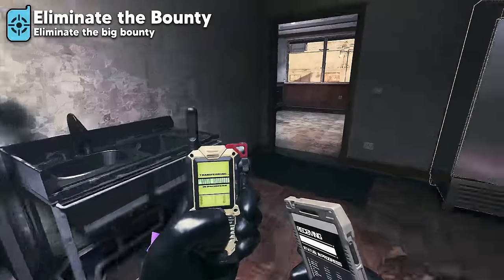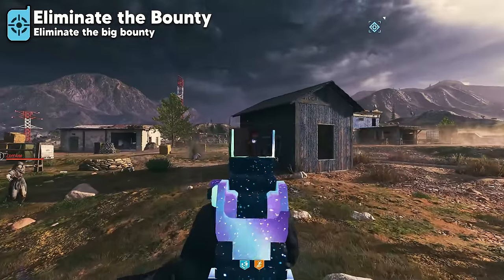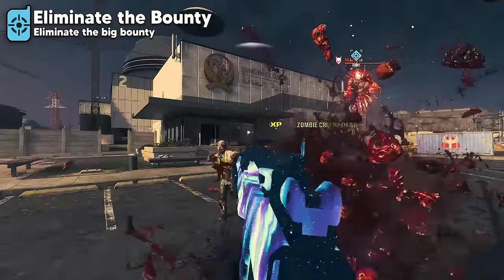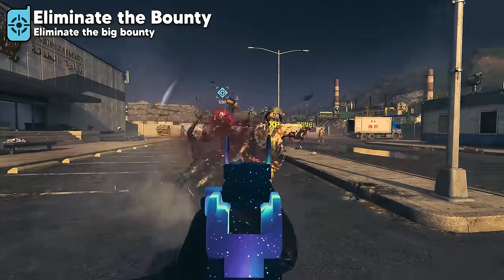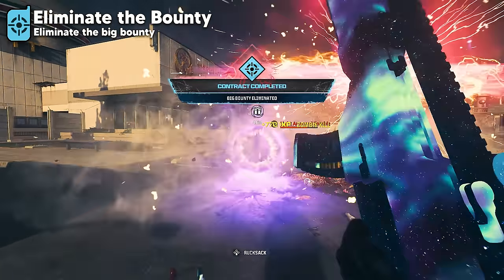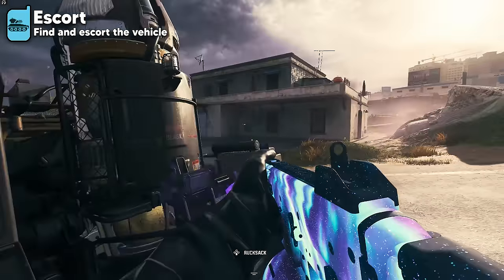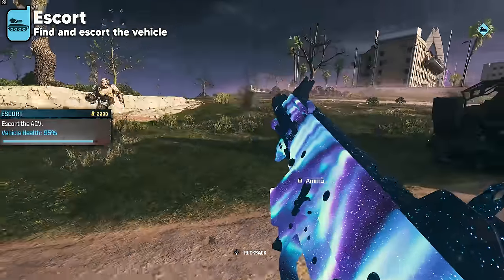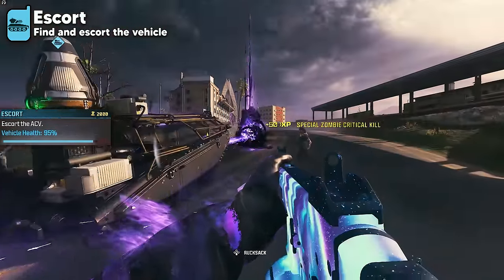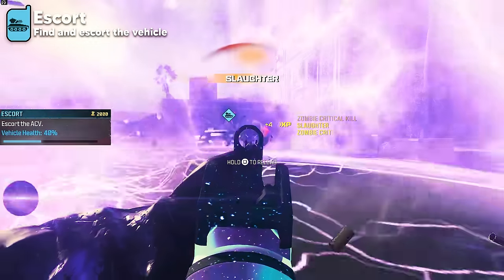Eliminate the Bounty will spawn an elite zombie type you have to find and kill. In easy difficulty zones you'll kill a mangler or mimic; in medium and hard zones, disciples are added. These elite zombies have a little more health than usual but are essentially the same as other boss zombies. The Escort contract has a plane that drops in an aether tank you must escort to three different rifts, staying in close proximity for the tank to move while keeping its health above 0%. After all three rifts are completed, the tank launches a rocket, completing the contract.